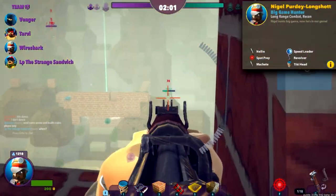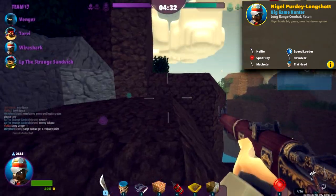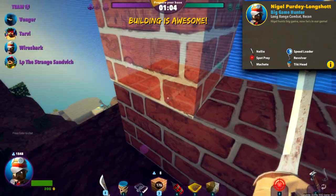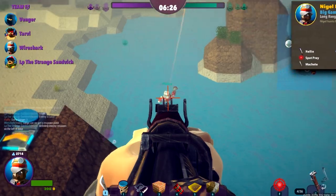If you're after doing more long-range damage, turn your attention to Nigel Purdy Longshot. As his name suggests, this spiffing British chap carries Nelly, his beloved sniper rifle, as well as a revolver for short-range fighting. Find yourself a firing nest, build yourself a vantage point above the battlefield and pick off any unfortunate stragglers.